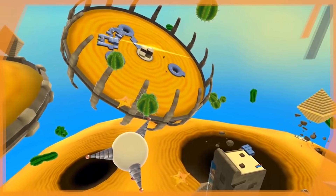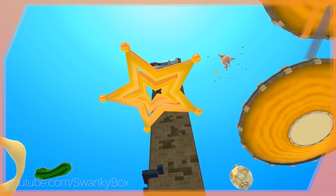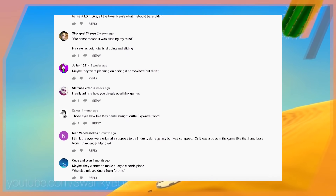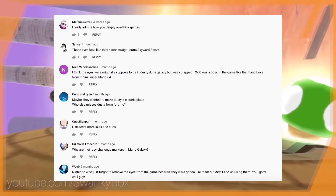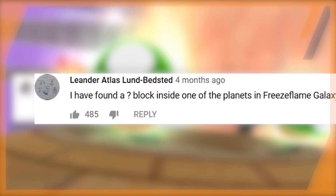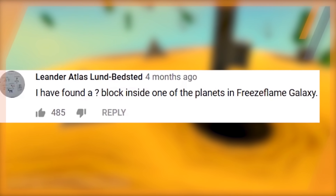June 2nd, 2019. On this very normal Sunday, I released my upload for the week which talked about a mysterious set of eyes beneath the sand in Dusty Dune Galaxy. I began checking the comments not long after the video went out when one in particular caught my eye. It was brief, but it perplexed me. The comment was by a viewer named Leander Atlas Lund Bedstead, and all it said was: "I have found a question mark block inside one of the planets in Freeze Flame Galaxy."